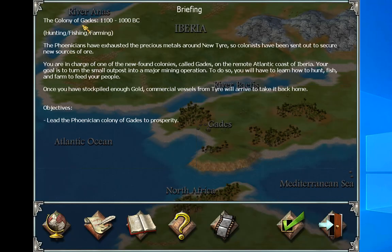This is the colony of Gates. The Phoenicians have exhausted the precious metals around New Tyre, so colonists have been sent to secure new sources. You are in charge of one of the new found colonies called Gates on the remote Atlantic coast of Iberia. You will have to learn to hunt, fish, and farm to feed your people. Once you have stockpiled enough gold, commercial vessels from Tyre will arrive.